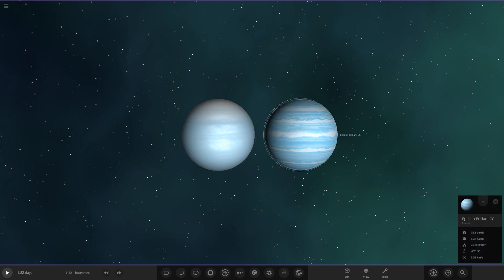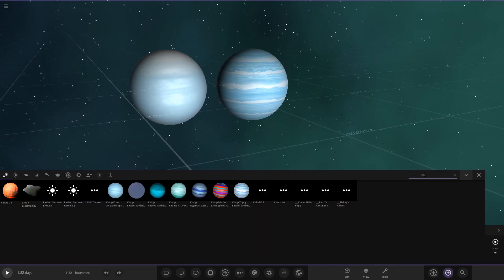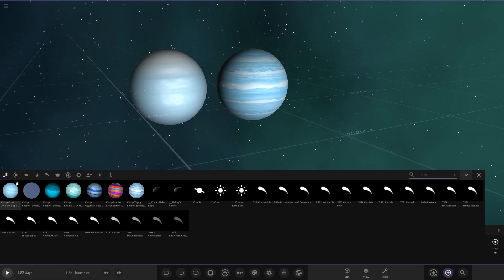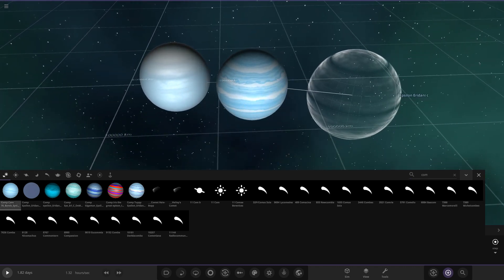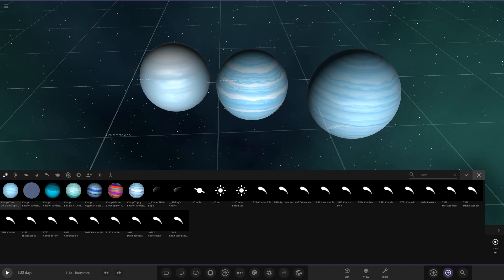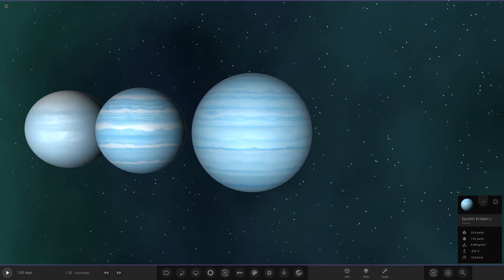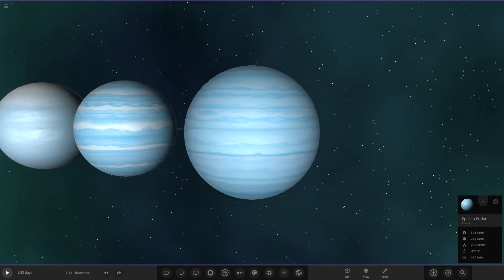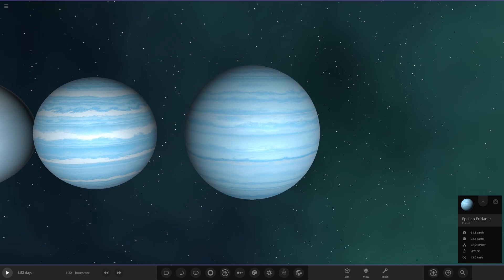First we've got my object and the winner of the previous Epsilon Eridani competition made by the user Core — those serve as two benchmarks. Moving on to today's objects, starting with Core's new submission. They've made a readjustment of their previous object — a little more blended together, band colors looking very nice, still with the pale white color theme going on. This one apparently has 70 bands.